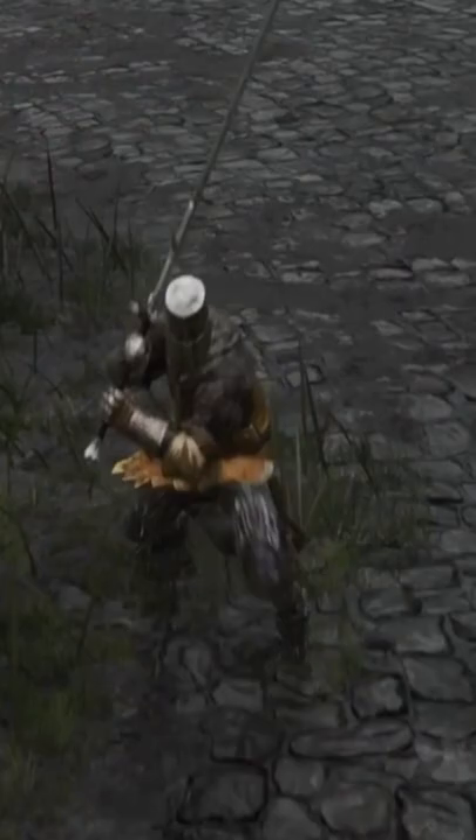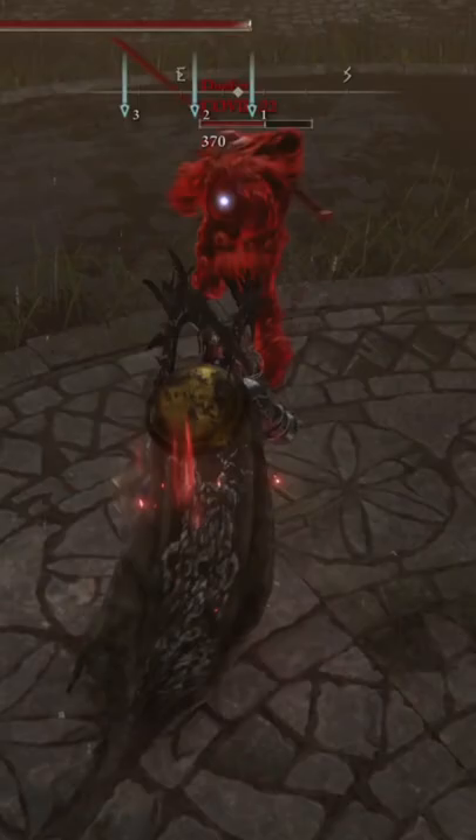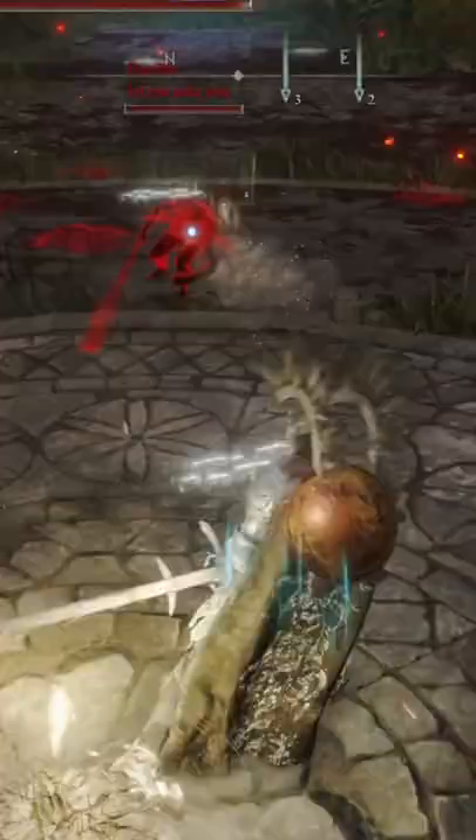Stamp Sweep has similar properties, except it attacks twice, which launches people away from you. This Ash of War is pretty good for rollcatching because most people don't expect the second hit, and when combined with the Rotten Sword Insignia, it can cause some massive damage when you get your attack buff.